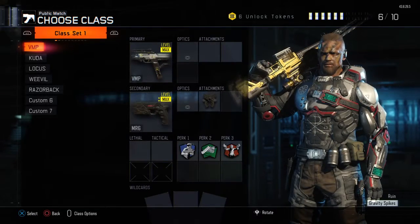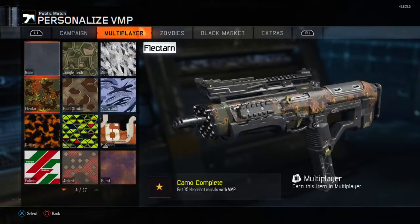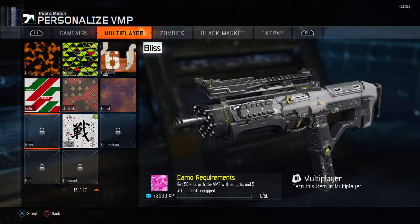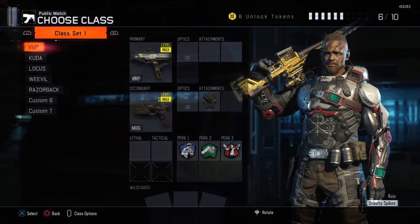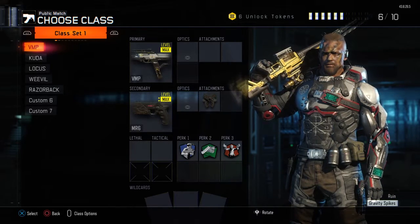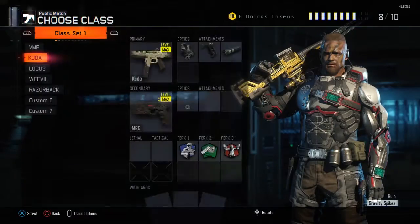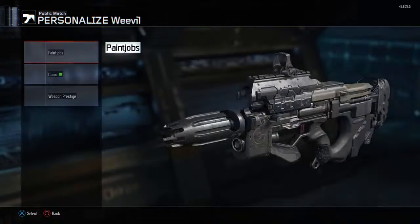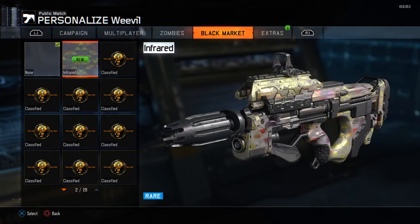Basically I'm aiming for my first diamond camo in Black Ops 3, and it's going to be on sub machine guns. I could have the VMP at the level but I'm going to get that along the way. I can't get the 50 kills with fire attachments until level 34 because I can't unlock those attachments until then. The Kuda is already in gold, so is my KRM-262. The Locust is in gold, the KRM-262 is in gold as well, and the Weevil is very close.